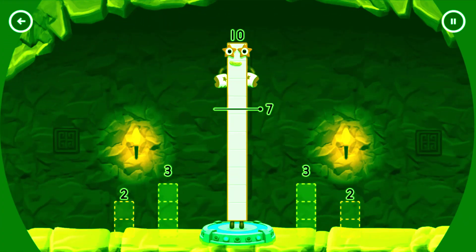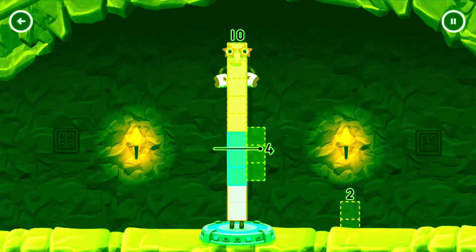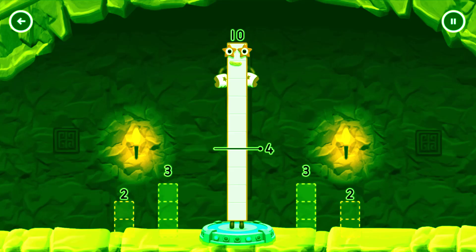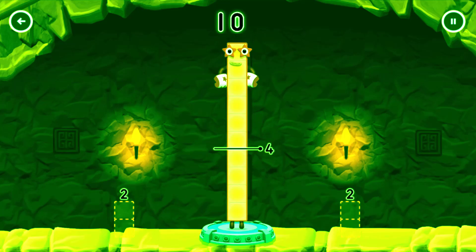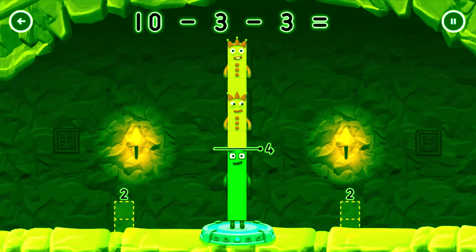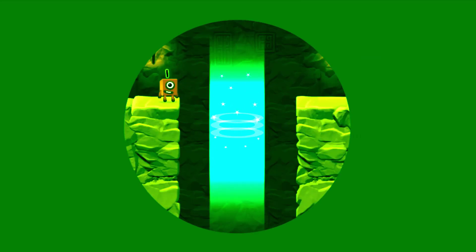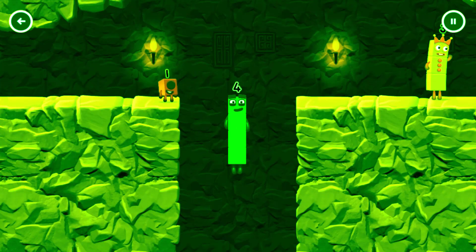Tap now. Take number blocks away from ten to leave four. Three, two, three. Try a smaller number. Three, three. You've solved it! Ten minus six equals four. I am four. Have we met before? Good job!